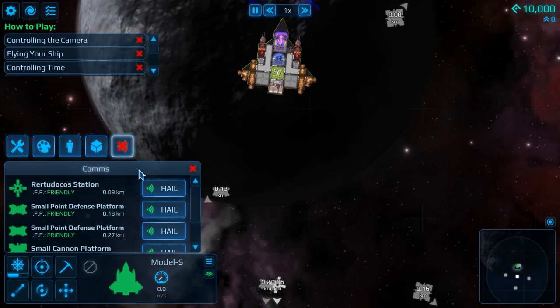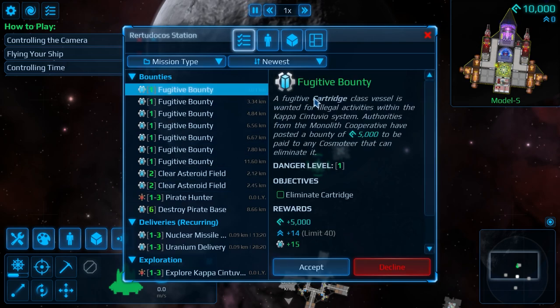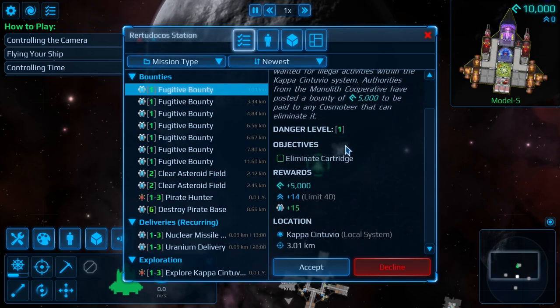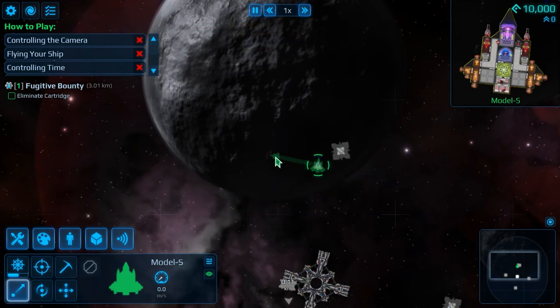The main thing now is we go over to hailing and we're going to hail the station just to the south of us. We've got a fugitive bounty: a fugitive Cartridge class vessel wanted for illegal activities within this system. Authorities of the Monolith Corporation have posted a bounty of 5,000 generic currency for any cosmiteer that can eliminate it. Danger level is 1, objectives: eliminate it. We gain 5,000 and 14 fame — I said reputation but that's a similar thing — plus Monolith Corporate reputation. Let's accept that job.